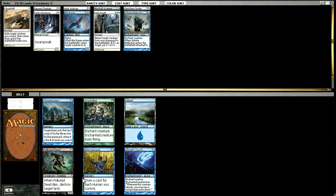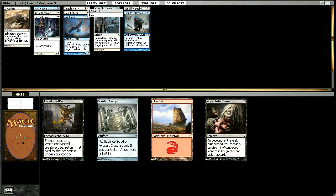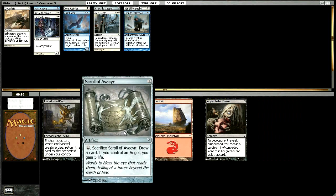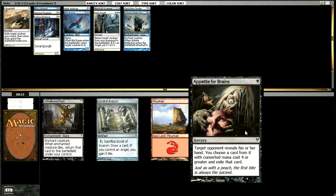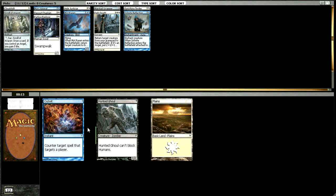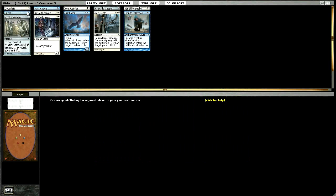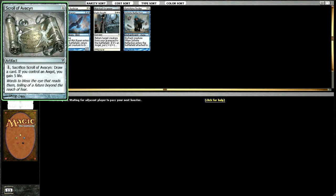None of these are particularly good. I'm going to take the Mass Appeal just in case we can make that work. Still really nothing here — I guess we'll take an Angel's Mercy, but we're not going to play it. Easily take the Scroll here; this might even make the deck. I'll just run Scrolls in any deck if I get short on playables, and that does happen sometimes in this format.